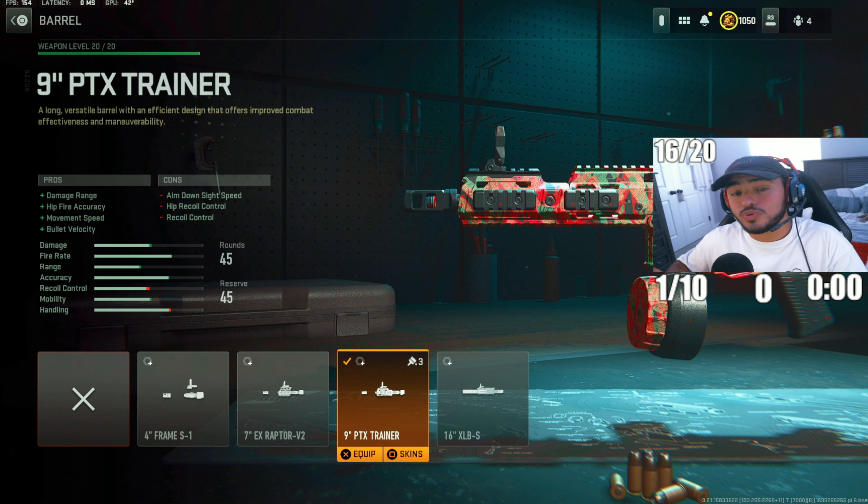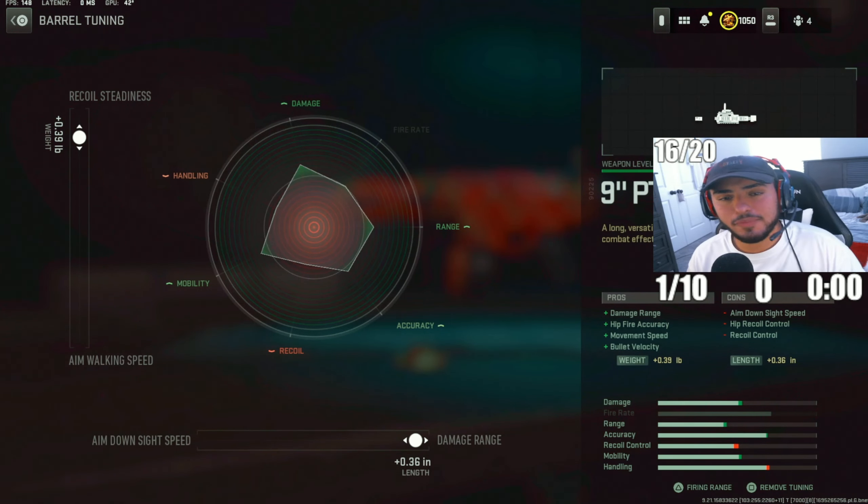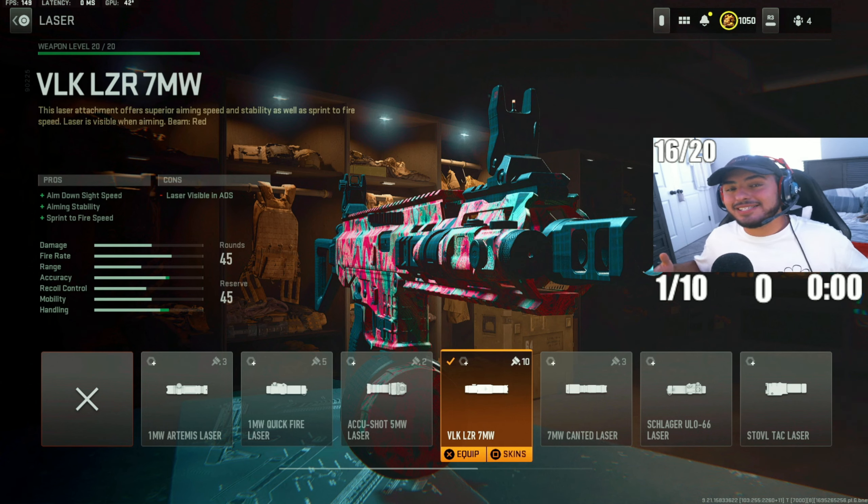For the barrel, we went with the 9-inch PTX Trainer barrel. This extends the range and movement speed, which is really crucial with this SMG. Tuning: recoil stainless to 0.39, damage range to 0.36.